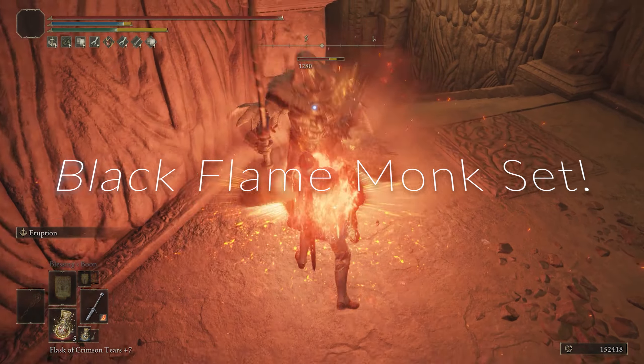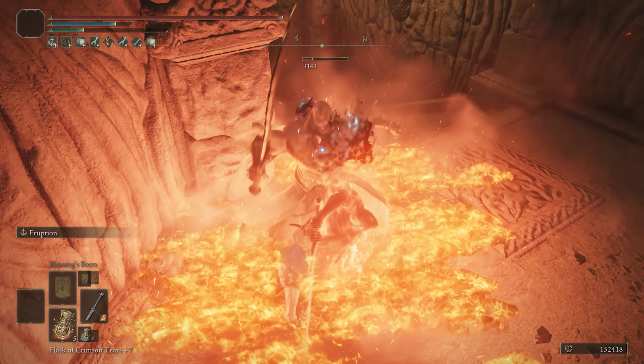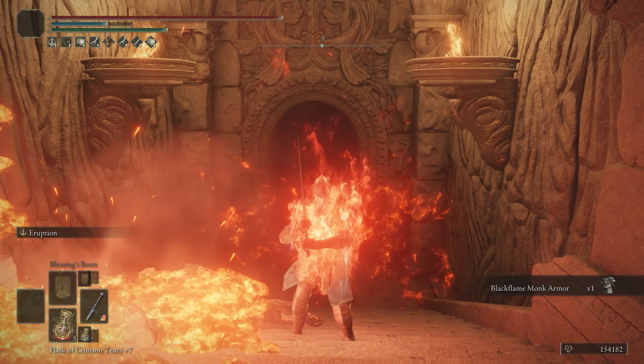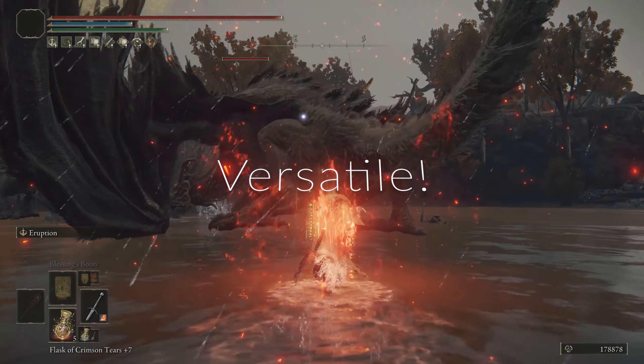I'm going to show you real quick where to get the Black Flame Monk set — I'll show it on the map too. It's a really cool set if you're running a fire build, but it does take a little bit to farm for. The enemy can be tough in the early game, but the site of grace is right there so you have that advantage. It's at the Divine Tower of Caelid, in the basement.